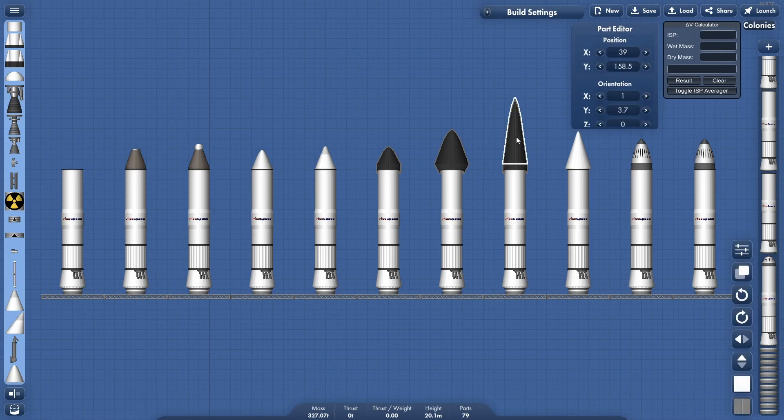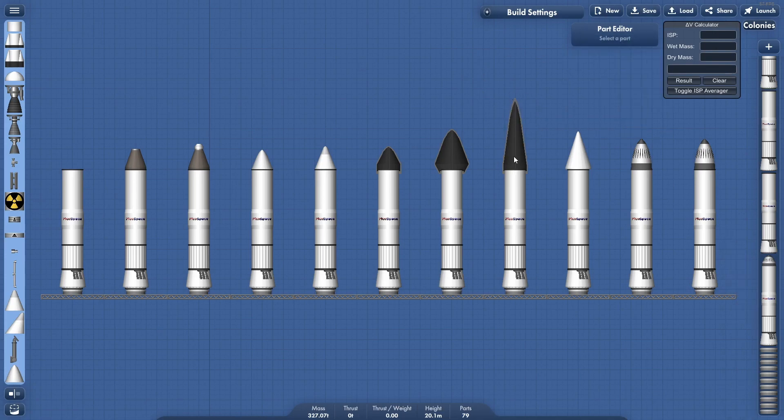This one here was done with the part editor — you can see it up here — and I made a bunch of changes to make it wider and thinner than it normally would be. But essentially it's the same as this one down here, just stretched to see if that makes a big difference.